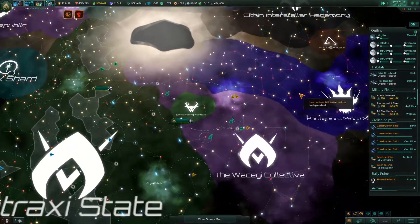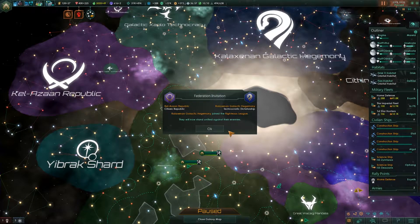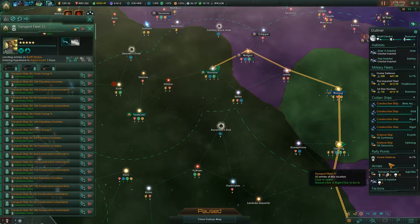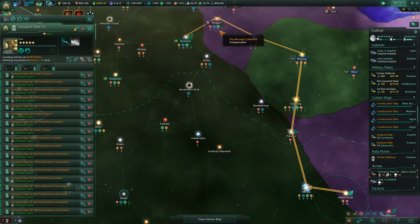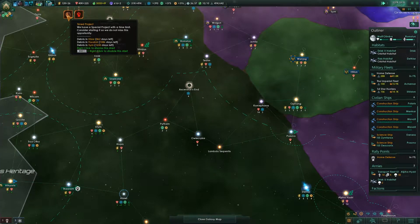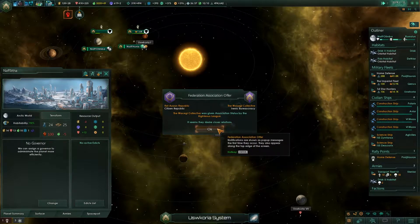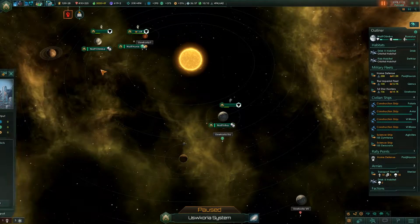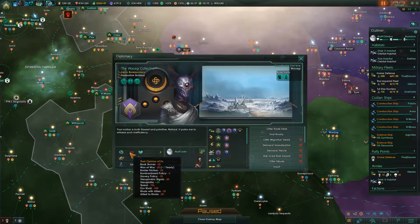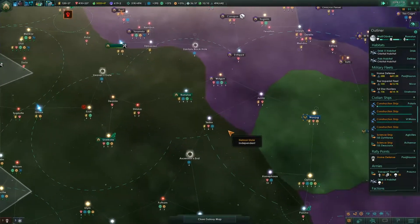The unfortunate part is my people aren't too happy with me because of these wars. The Republic invited the hegemony — that kind of sucks, but they were already in a defensive fleet together. Now, why can't I pass through the Wakagi? Why do I have open borders with them? The Wakagi were given association status — association status is a little okay. I think that means that if I declare war on the Wakagi, they'll come to help.